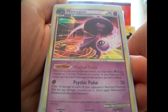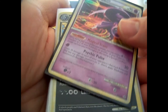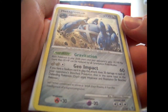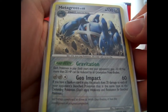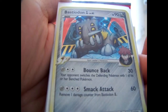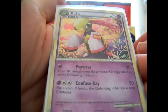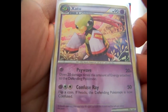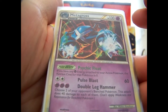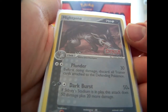Actually those Jirachis — I really like that artwork — those are Call of Legends, my bad. Mismagius, that's Unleashed. Trapinch. Metagross — I think this is the regular version, not the Shiny holo that came in a blister from Supreme Victors. Lucario, Bastiodon, Zapdos. I believe I have quite a few of these, but I really like this Metagross from Unleashed.